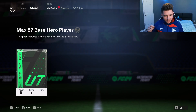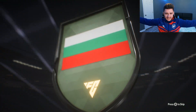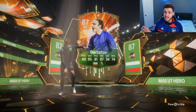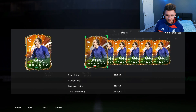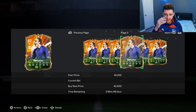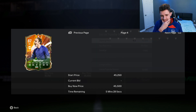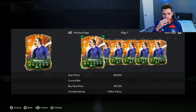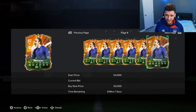And here we are boys — the moment we've all been waiting for. Our Max 87-rated base hero player. The first time we did this pack we ended up getting Ledley King. Today we're going to open it up regularly — EA, three, two, one. It's open! Come on boys, show us something crazy. It's going to be a Bulgarian striker — it's Berbatov! He's an 87-rated striker. We get Dimitar Berbatov, boys. But he's currently only 40,000 coins on the market. That's an L, boys. It's definitely an L. We already have Ian Wright up top, so now we have Ian Wright, Lacazette, and Berbatov.